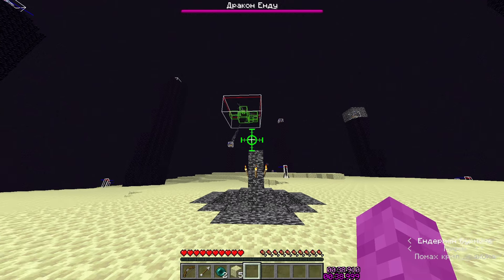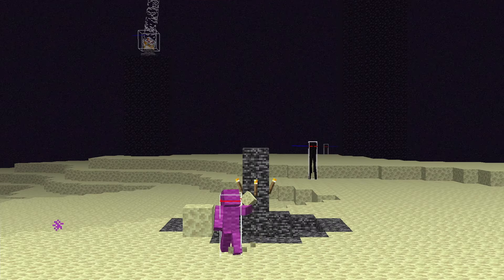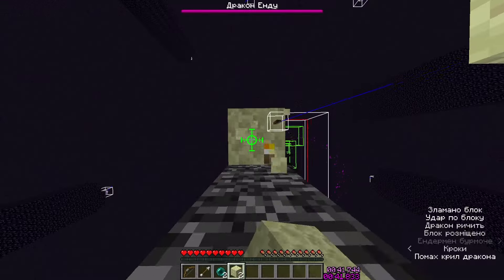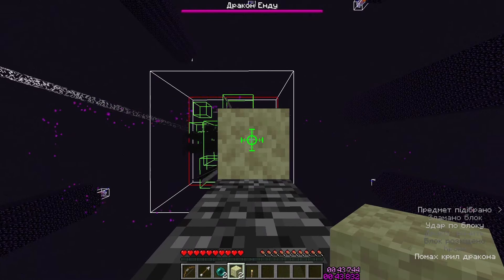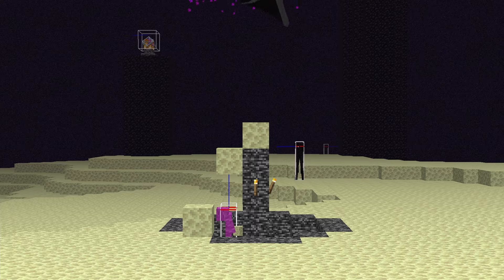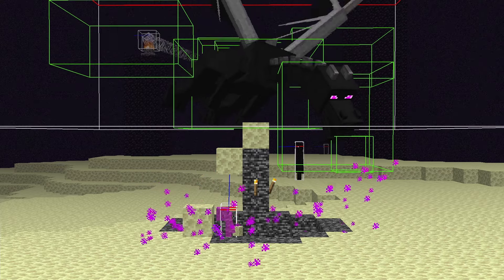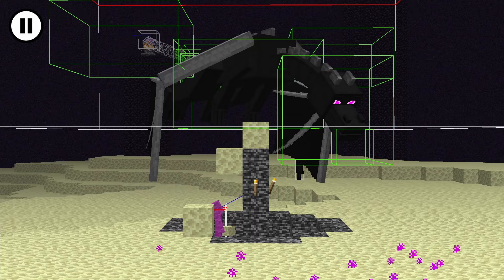Once the dragon snaps, you place these two blocks on top of the fountain. They need to be blocks the dragon can't break, so endstone or obsidian. Then you want to hide under this block until the dragon is all the way perched. You can tell the dragon is completely perched because its body hitbox suddenly stops moving. From this point, it will fly away in exactly 5 seconds, so everything you do after this needs to be quick.